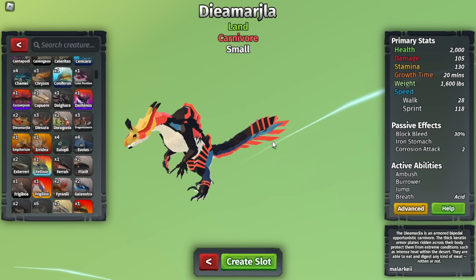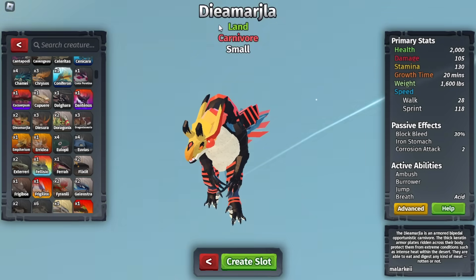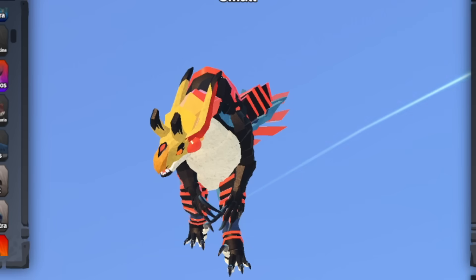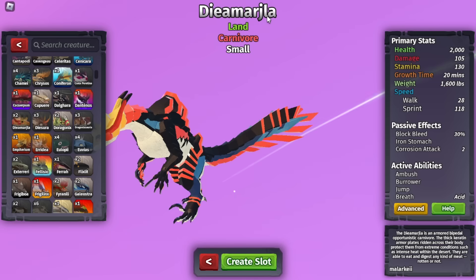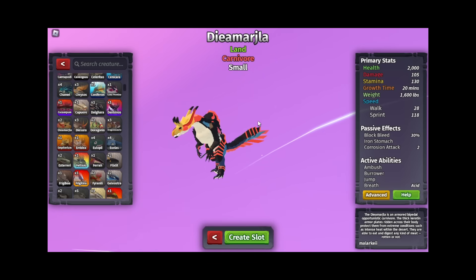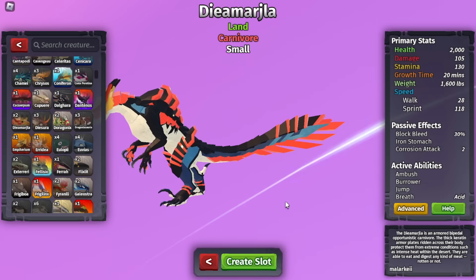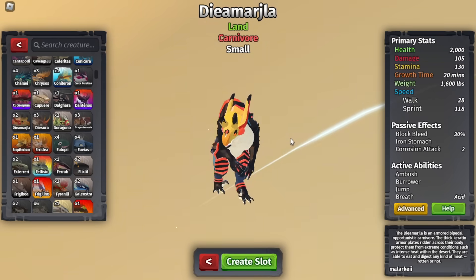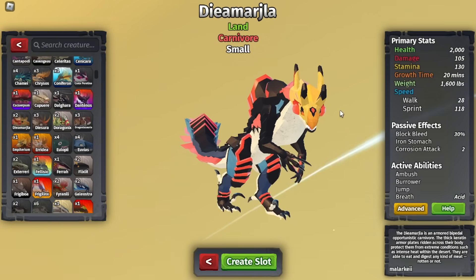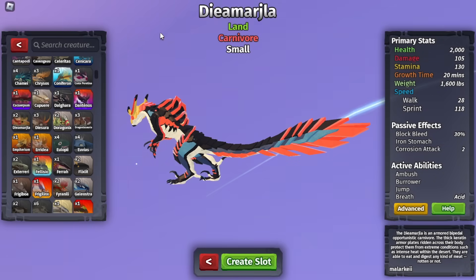My least favorite creature name in Creatures of Sonaria — I want to find this out just because of that. What is this name, bro? Daiei Amarjla. How do you even pronounce this? This creature has the worst letter combinations I've ever seen. And it means nothing unfortunately. The only thing I found that it could mean is life and death, apparently, but I don't think they meant for it to mean that. It kinda looks like Pikachu. They made the worst name ever and it doesn't even mean anything.